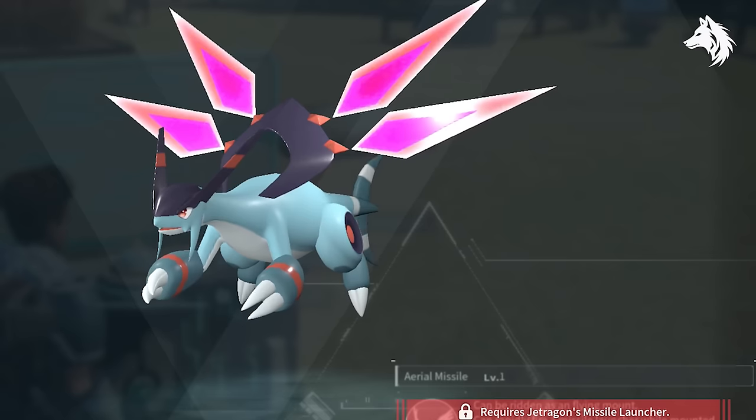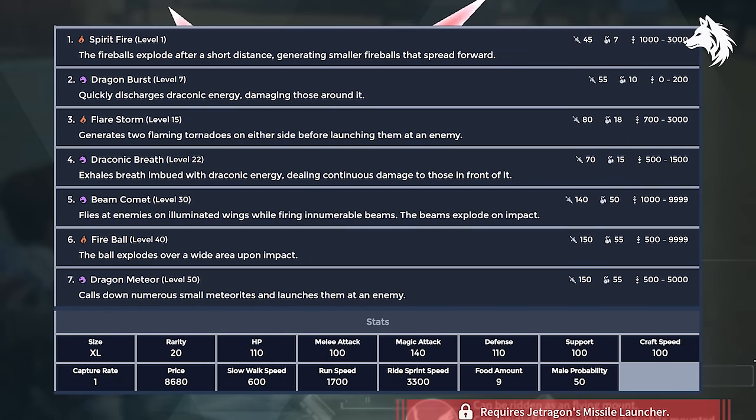The best dragon type is of course Jetragon. His shot attack is high, but the rest of his stats are not amazing compared to the other legends. He's closer to Lyleen or Orzerk, but he does have the quickest mount and the ability to shoot rockets from his mount, which makes up for where he's lacking in stats.